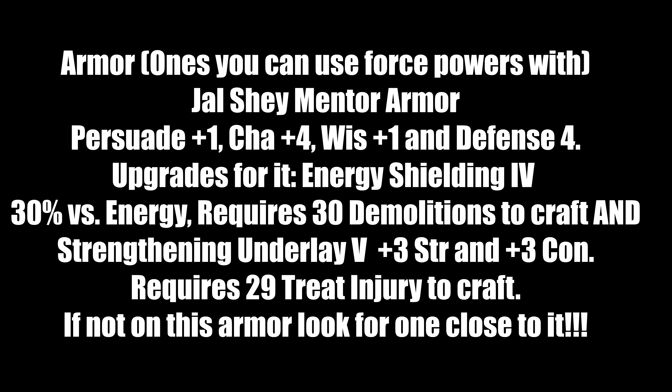If you don't like robes, you can go for force armor or light armor — you can still use force powers with them. Jaysun mentor armor: plus one persuade, plus one charisma, plus four wisdom, plus one defense. Suggested upgrades: energy shielding overlay 4 — 30 energy resistance (requires 30 demolition to craft); strengthening underlay 5 — plus three strength, plus three constitution (requires 29 treat injury to craft; Kreia could craft this for you).